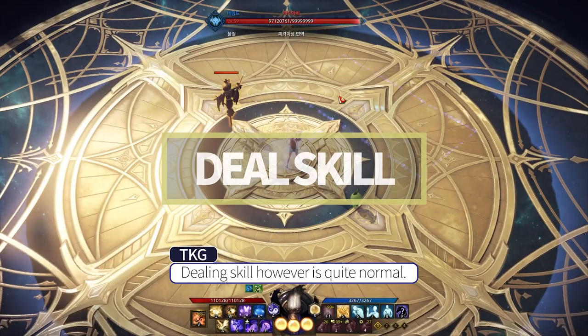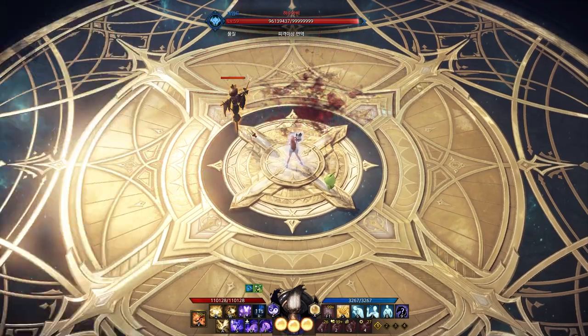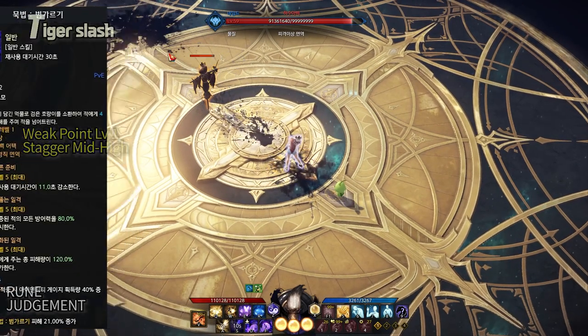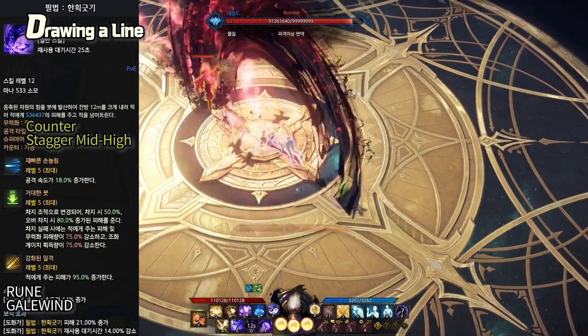The dealing skills are quite standard, so I'll show you with text. First skill is Ongdalsen, Small Spring. Durumidare, Crane Flying. Bomgaragi, Tiger Slash — Tiger Slash can also perform decently for stagger. And the last, Hanekgukki, Drawing a Line.